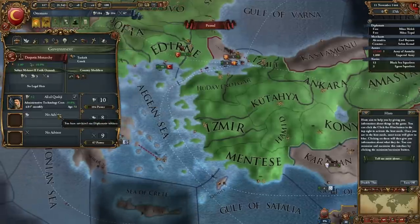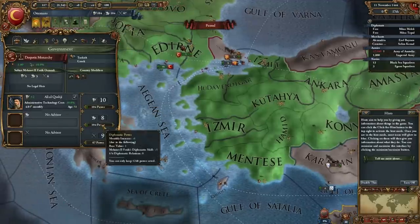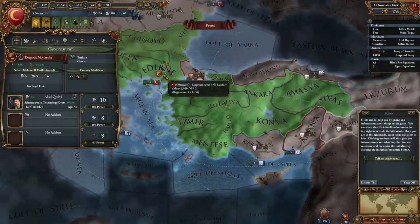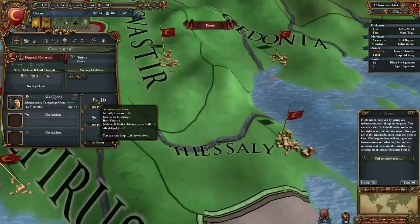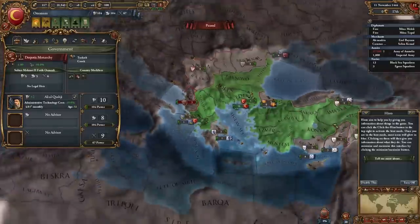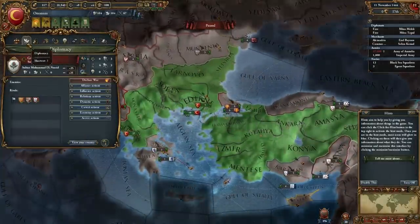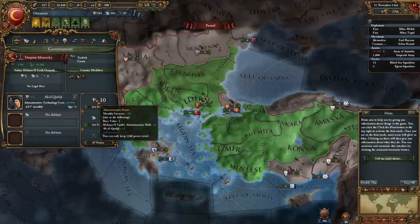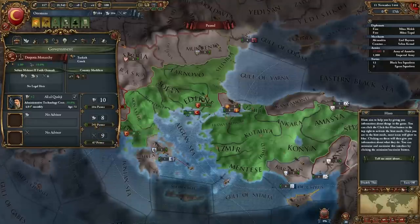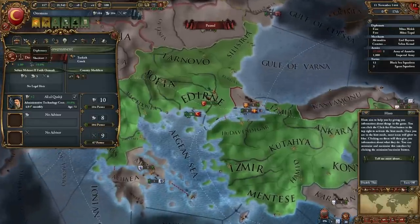Denouncement of sect packs. We can see our various powers: our administrative power, diplomatic power, and military power. I think these are new aspects to Europa Universalis 4, and I assume we're all going to find out together what it is they do. I'm assuming they govern administrative things such as taxes, our diplomatic prowess, and military might.